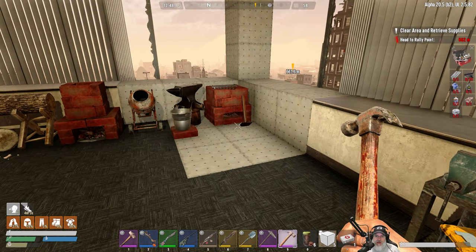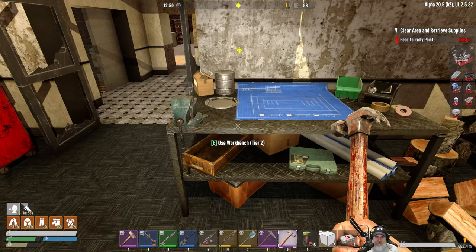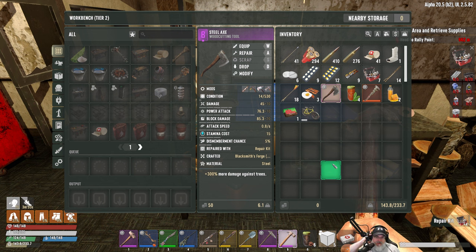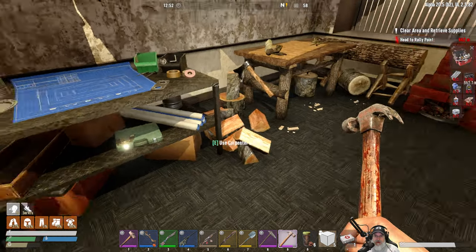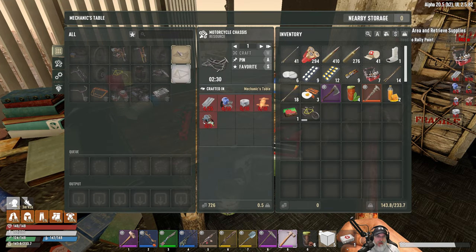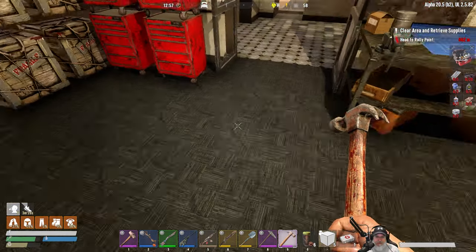We've got seven repair kits now which is great — I'll continue using the pick until it's completely worn down and repair it then. We need to start thinking about repairing our mountain bike too, but that requires a mountain bike repair kit or a bicycle repair kit — and it doesn't look like we know that schematic, so I'm not going to worry about it right now.